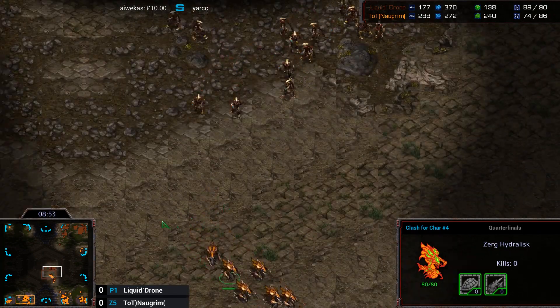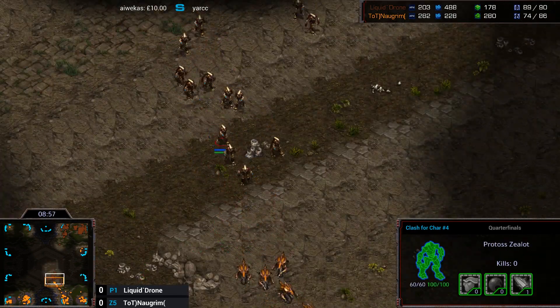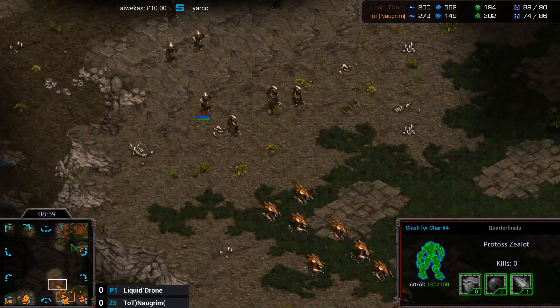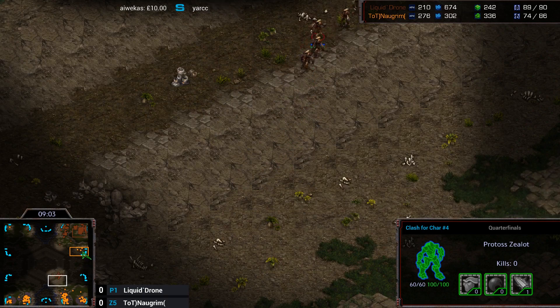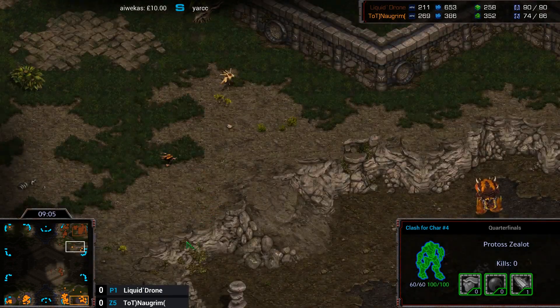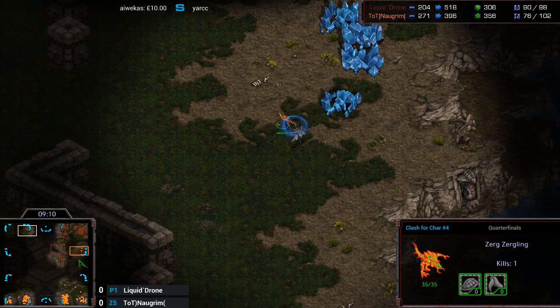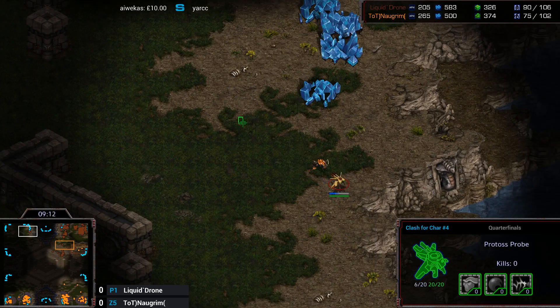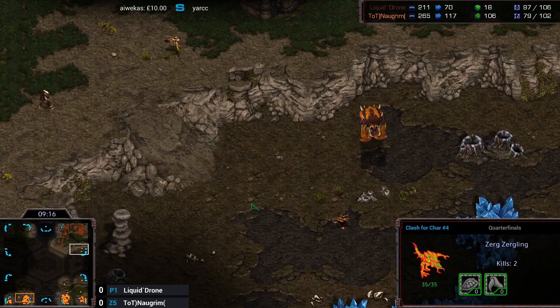The one benefit for Norgrim on this map is that outside of the natural choke, the middle of the map is extremely open. So these early Storms, while they're going to be powerful against the Hydralisks, there's a lot of room to maneuver around them. He's not going to have such an easy time as on something like Fighting Spirit, which is a much wider map — there is just so much open space to dodge the storms here.